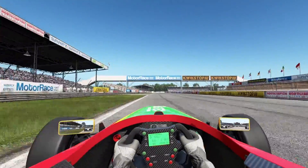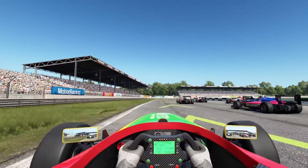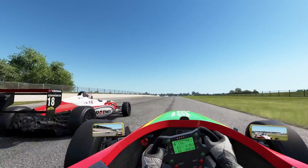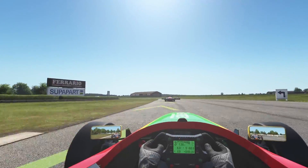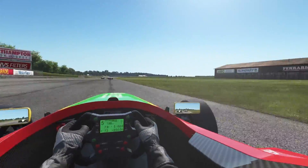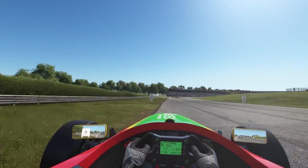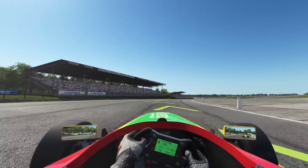Welcome to VRPR. Today we are going to run ACC on RTX 4090. The testing system is Ryzen 9 7950X with 64 gig of 6000 megahertz DDR memory. I will be using Pico 4 and Quest 2 as well as a single screen monitor of 1440p. We will use both DLSS and native resolution. I do not have my CSL DD connected, so I will be using a keyboard and mouse. Let's get on with it.